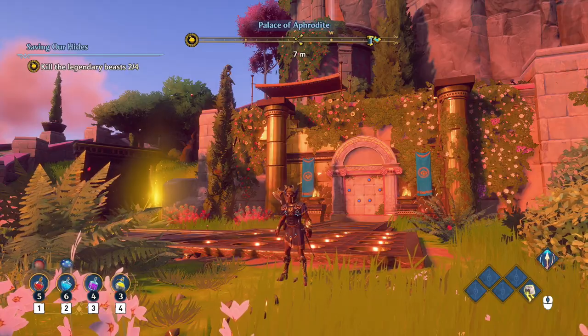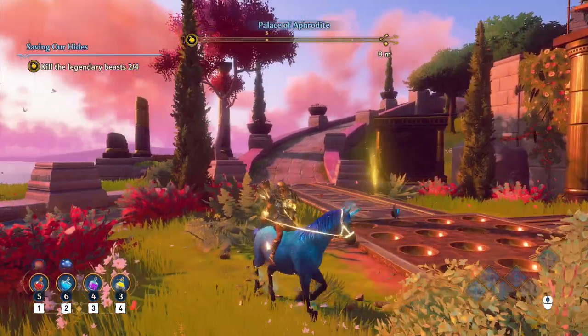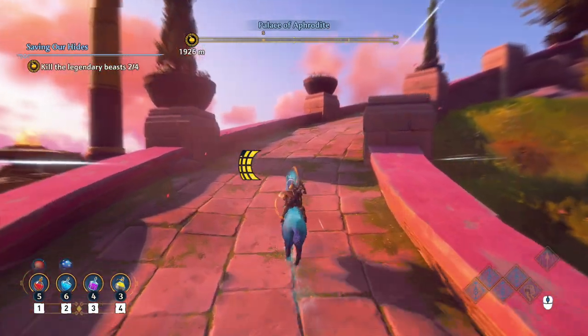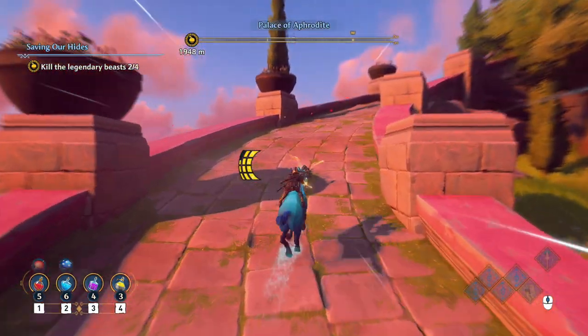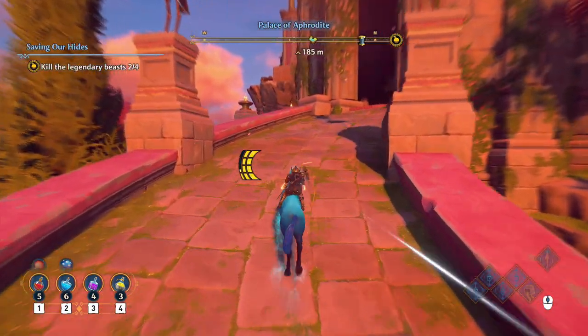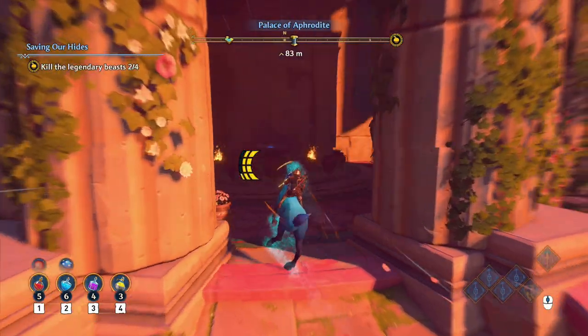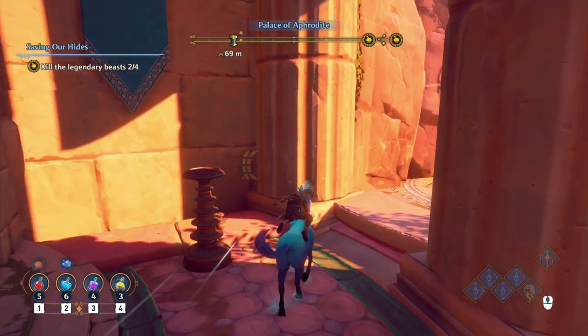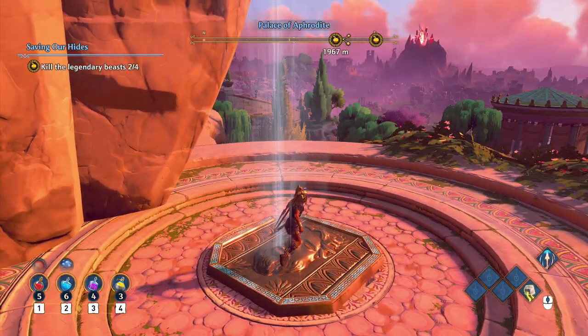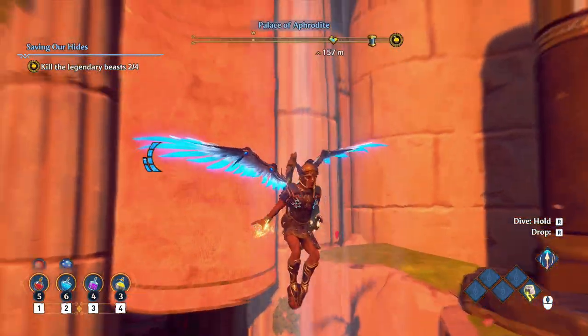Hi guys, so this is one of Daedalus's constellation puzzles. First thing we're gonna do is hop on our horse — this is the one in Aphrodite's palace. We're gonna head up to the ramp on our left, hop off our horse here, and we're gonna fly up. Hit jump and R on PC to get your wings out and fly all the way to the top.